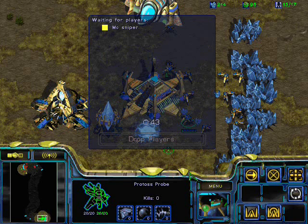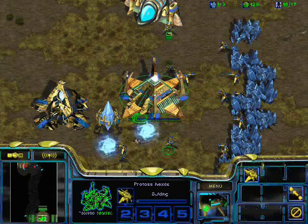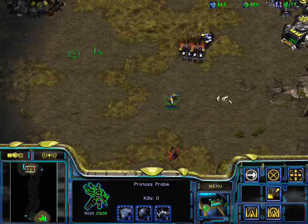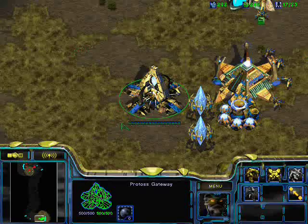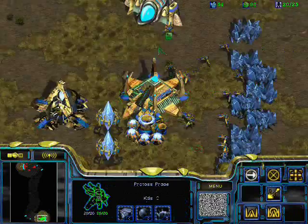The basic idea behind this build is to get a few goons out to be safe and apply a little early pressure at the wall before there's a tank out — or at least before a tank with siege. Then I'll go ahead and get a pretty fast expansion. This build is pretty safe, but you have to be confident in your micro and make sure you're not getting two-factory pushed. If you scout that, you'll want to get a second gate and a robo, so you can have more goons and observers, and maybe delay your expansion a little. Usually the standard is to expand after about three or four goons depending on what you see.